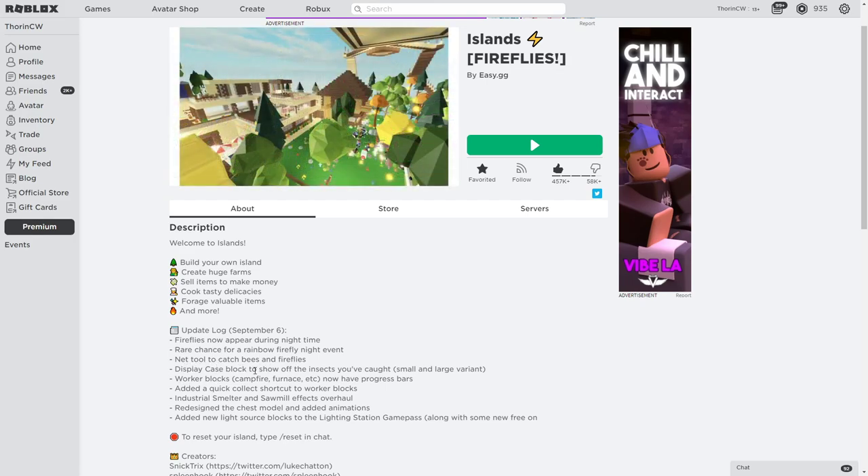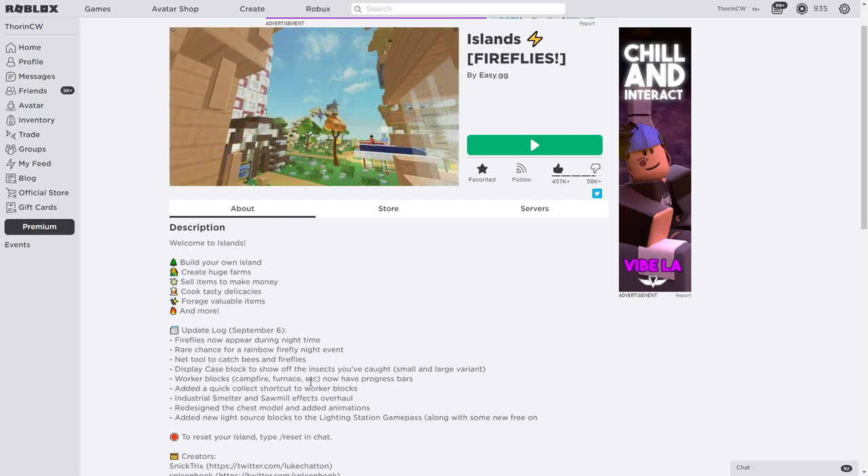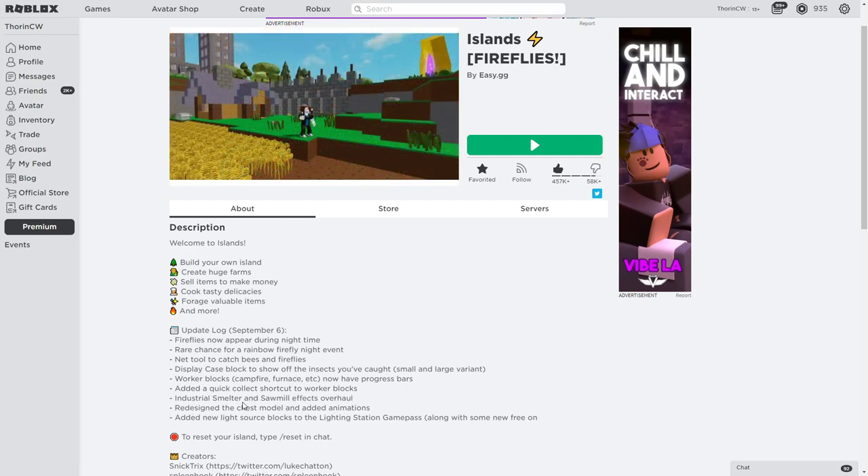They've added a net tool to catch bees and fireflies, a display case block to show off insects you've caught in small and large variants, and worker blocks like the campfire and furnace now have progress bars. They've also added a quick-click shortcut to worker blocks, industrial smelter, and sawmill effects overhaul.